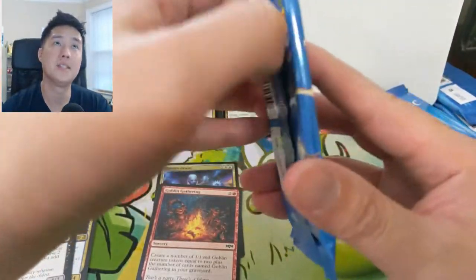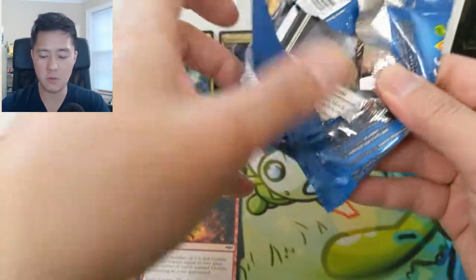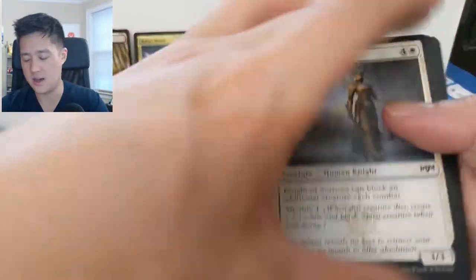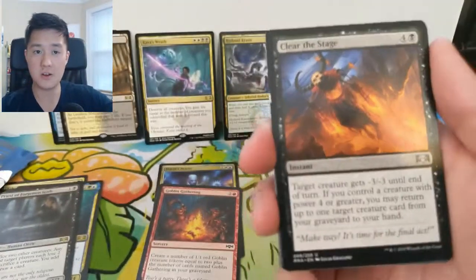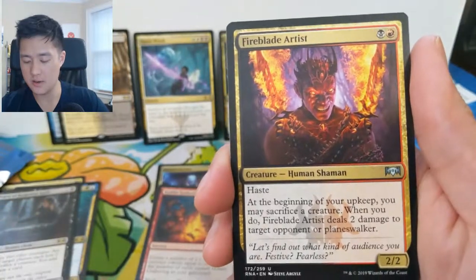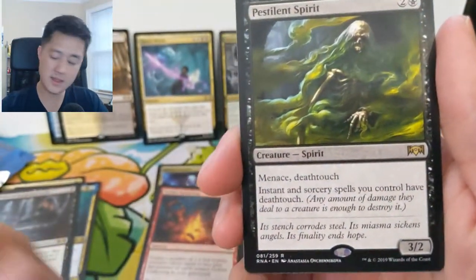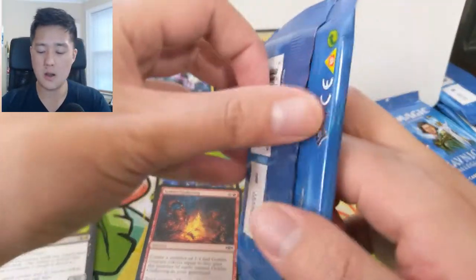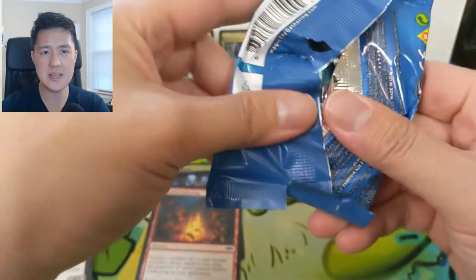So the idea is you throw that down on turn one, and then next turn you just equip it with the enchantment — basically if you do damage you draw a card — for only another mana. Then it becomes your draw engine and it's very hard to stop on like turn two. Clear the Stage, a Rakdos Firewheeler, Fireblade Artist — that art is absolutely psycho — and then a Pestilent Spirit. About halfway done with the box — very strong opening.